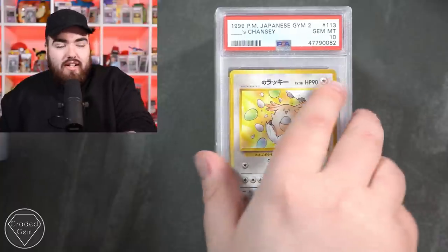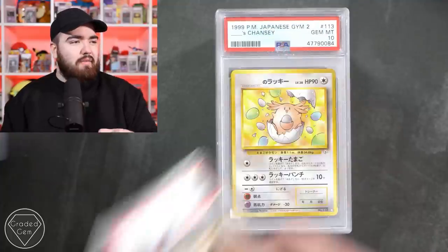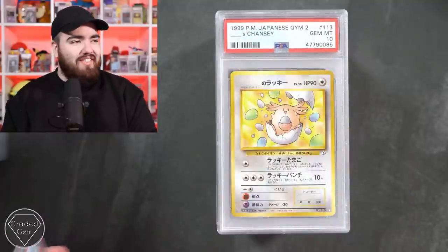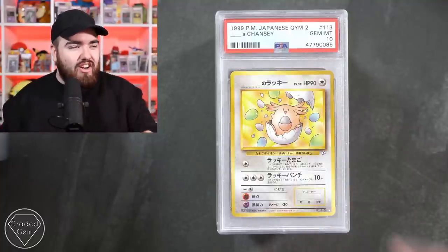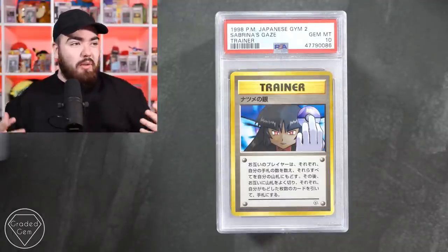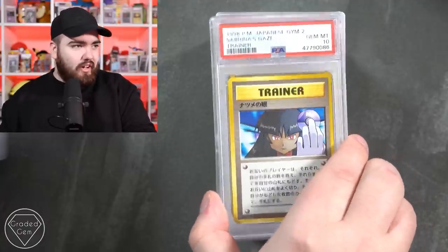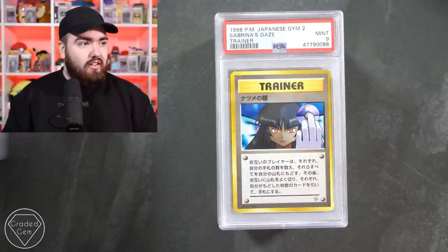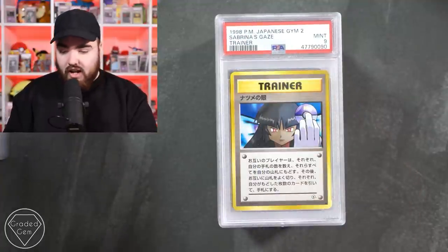Gem mint 10 - you actually can't get better. Gem mint 10 again - no way, I'm getting jealous. Another 10 right here. Then we have the Sabrina's Gengar with the band - Sabrina's Gengar flipping you off - we got a 10 there, a 9 here. Since whenever these were sent off, that card has rapidly increased in value. Another mint 9 - so two 10s and four 9s.